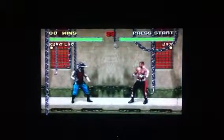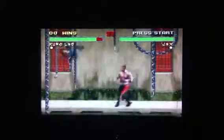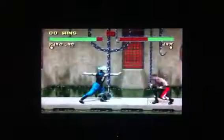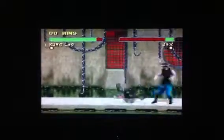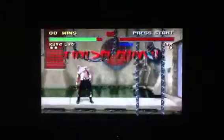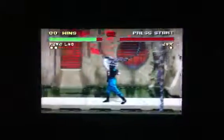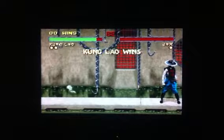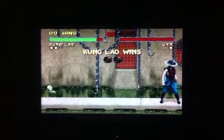All right, now I'm going to try. Watch this. To do that, you hold low punch, low kick, and then go up to them and do an uppercut while still holding those two buttons, and then you'll knock them into the pool.